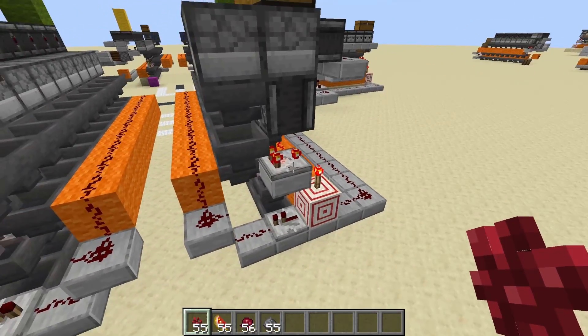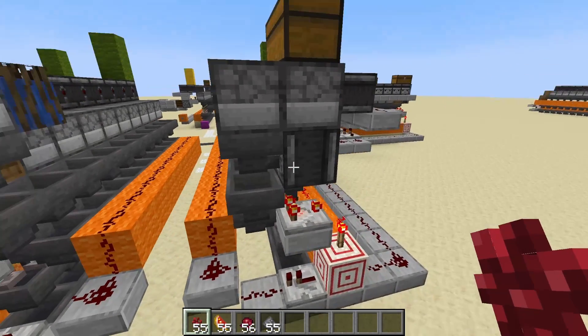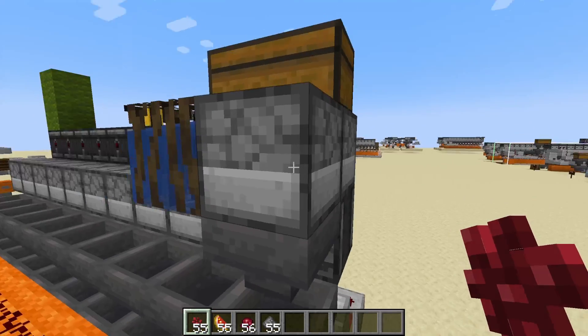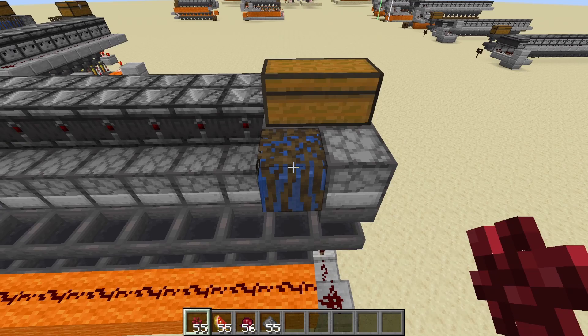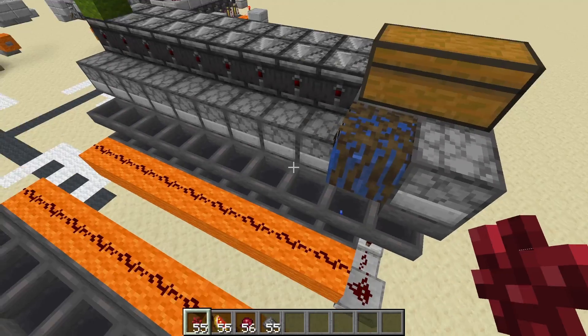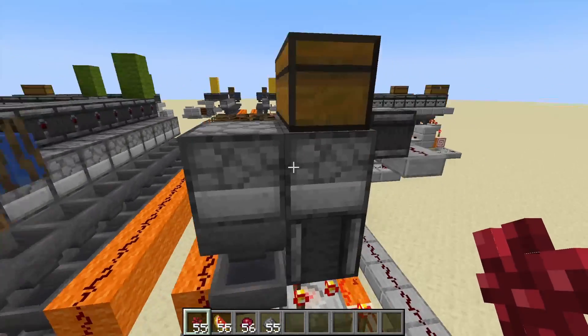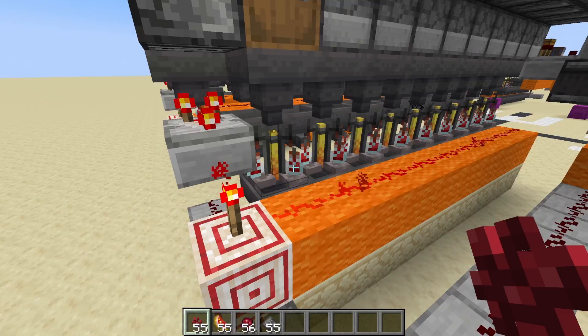The water filling station is basically a comparator looking at the first hopper in the line, an observer and dropper facing into a dispenser. The dispenser faces into a water block - you don't have to use the new roots, but it's just an easy way to get one block of water. We just put our empty bottles in here, so that fills our water, that fills our blaze powder, and also makes it so that we can swap water bottles for potions and start the cycle again.